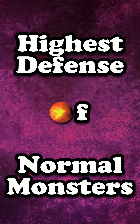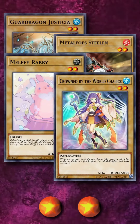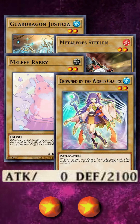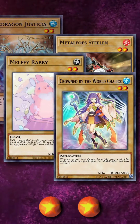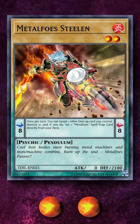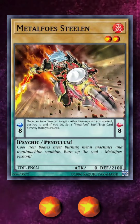What are the highest defense normal monsters? For level 1, we have Charcoal Inpachi with 2100. For level 2, we have a four-way tie with cards that have 2100 defense and zero attack — technically meaning that level 1 Charcoal Inpachi has more stats than the level 2 lineup of defense monsters. An interesting note about the level 2 bracket is that one of them is a Pendulum monster, where normally Pendulum normal monsters have attack on their stats because of the benefits of being a Pendulum monster, except when it comes to defense points.